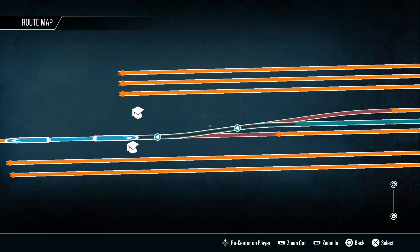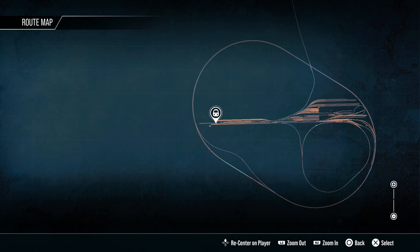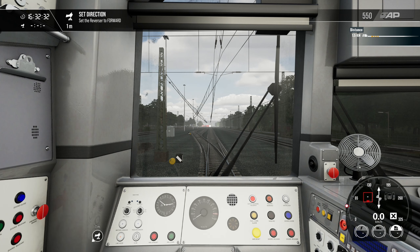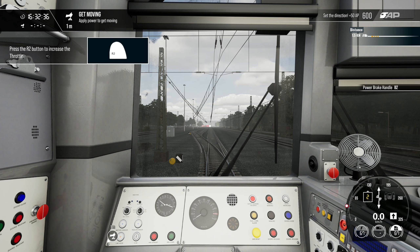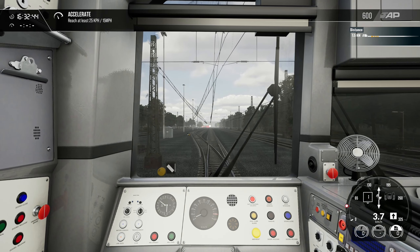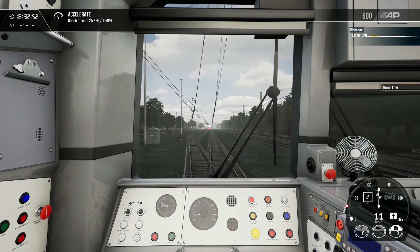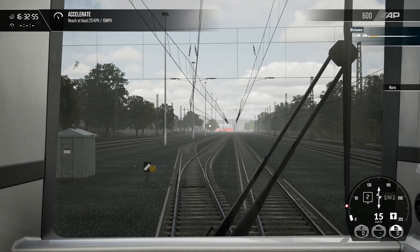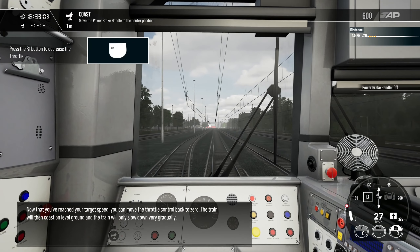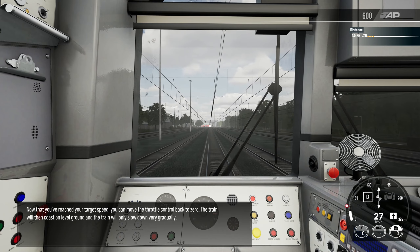Your junctions are set correctly — let's get the train moving and see it all working. Move the reverser to the forward position. The speed limit appears to be about 50. I'm just trying to map the controls in my brain. Now that you've reached your target speed, you can move the throttle back to zero — the train will coast on level ground and only slow down very gradually.